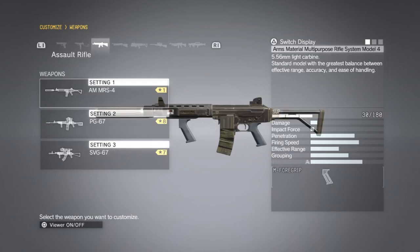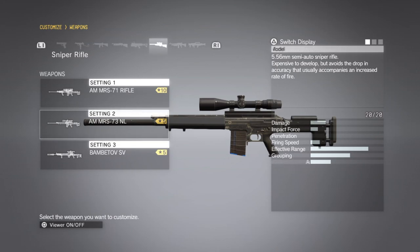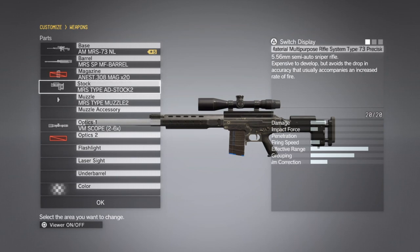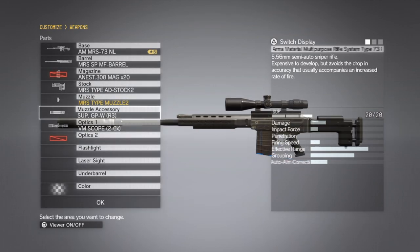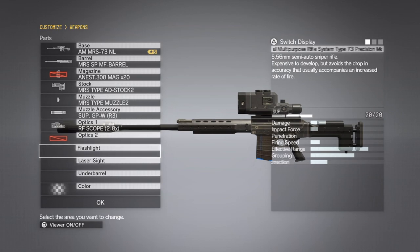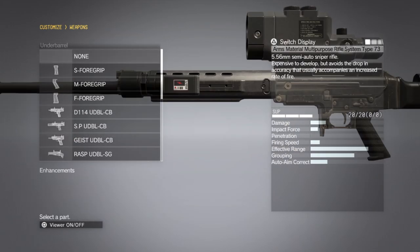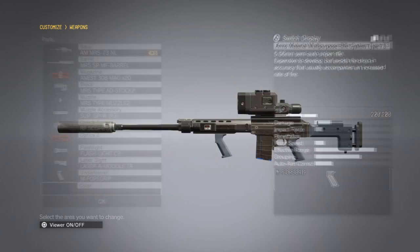We're going to bring a nice, weak, cheap assault rifle. And we're also going to bring the Grade 5 AM MRS 73 Non-Lethal Tranquilizer Sniper Rifle, customized as follows. Swap out the barrel for the improved barrel if you have it. The default stock and default muzzle are just fine. For the muzzle accessory, attach the Grade 3 Suppressor or the best available. For the scope, go with the RF Scope 2-8x Zoom. Attach a flashlight, a laser sight, and an underbarrel foregrip for a little extra stability.